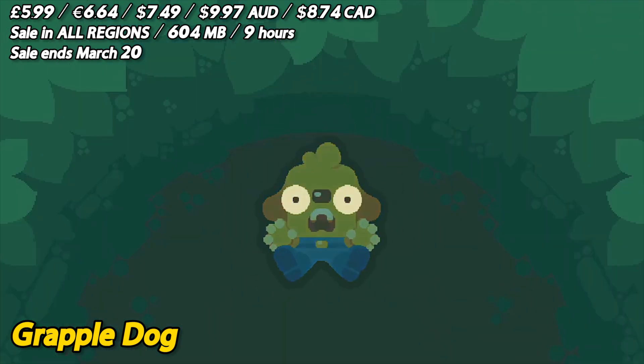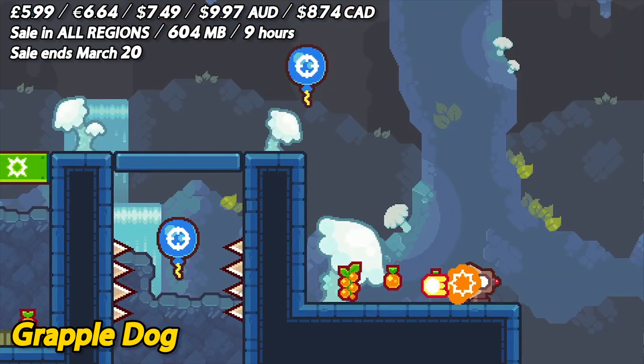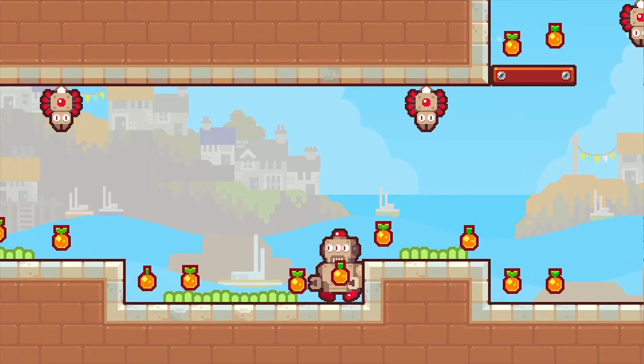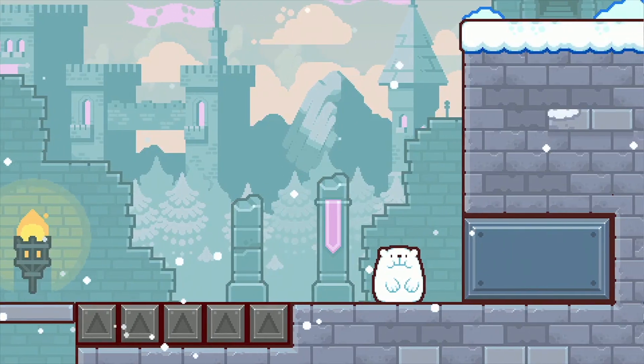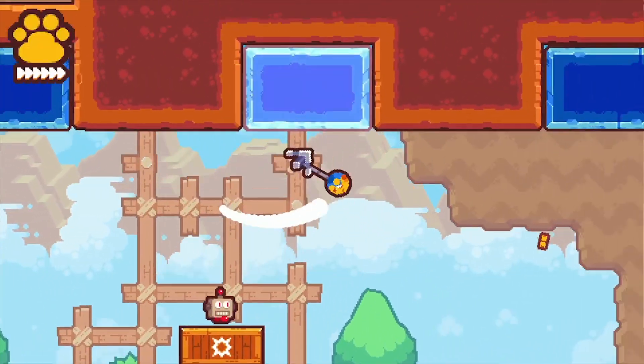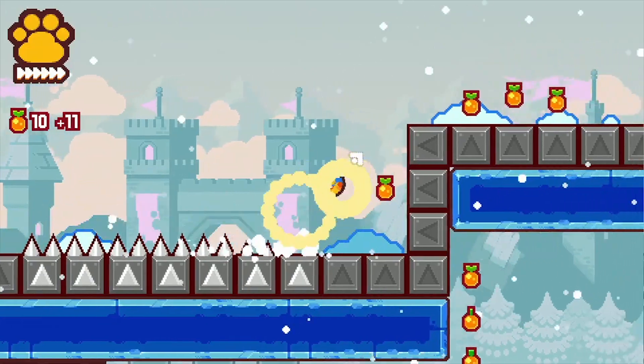The game is easy to pick up and play, but the later levels will definitely test your skills. One of the things that I love with GrappleDog is the graphics. The game has a charming hand-drawn look that really makes it stand out. The colors are bright and vibrant, and the character designs are simply adorable. The music is also top-notch, with a catchy soundtrack that will have you tapping your toes in no time.